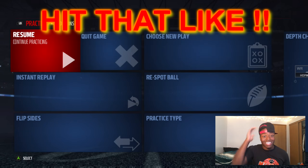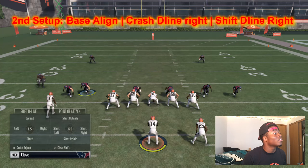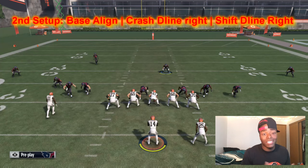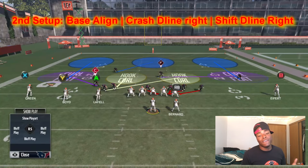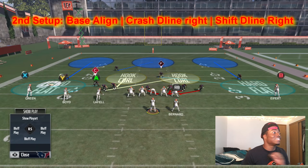The second setup is a little more advanced — just one extra step. Base the line, crash right, then shift the line right. The reason I do that is because when you force a bunch of stuff to one spotlight, like with the mic scrape when you crash middle, it used to force everything into one spot, therefore causing a higher success rate for block sheds.